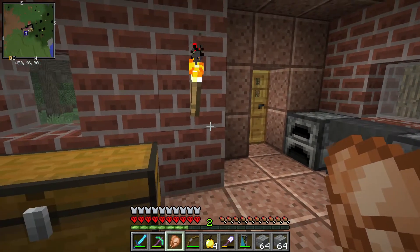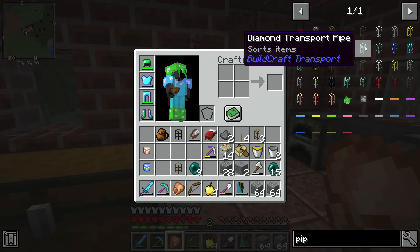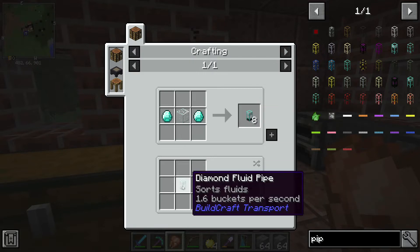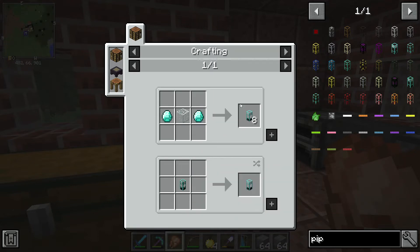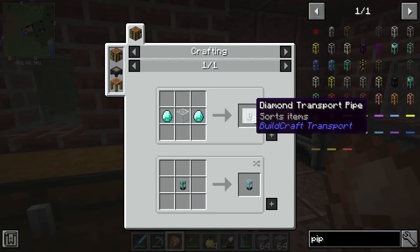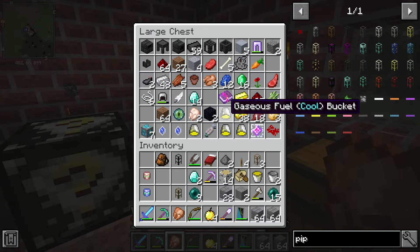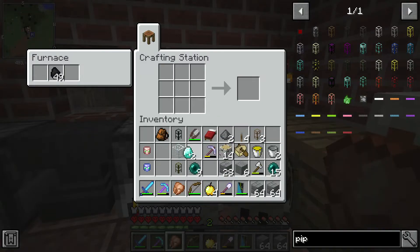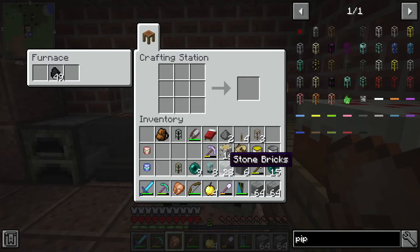Now, working on the sorting system — what I need is a diamond pipe. Right up here we have the diamond transport pipe, which is also a sorting pipe. If we craft this, we get eight of them. You can also turn it into a fluid pipe, which sorts fluids, but that's not what we're doing today. I need regular ones — just two diamonds plus glass, and eight should be enough.